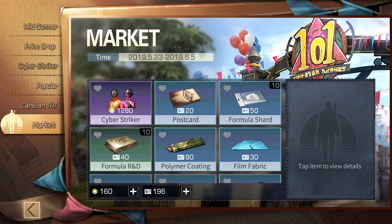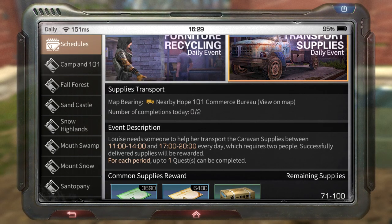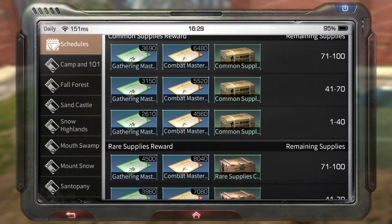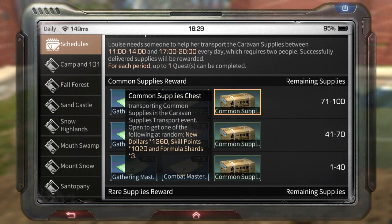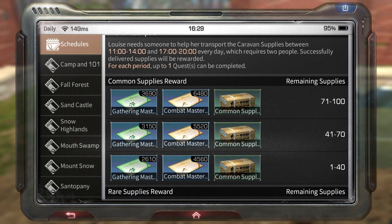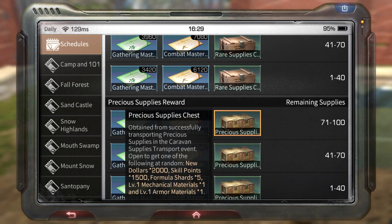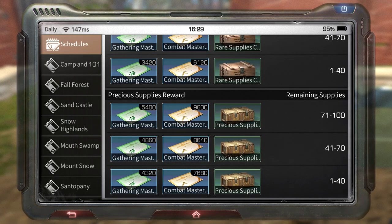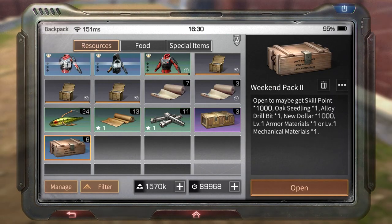Finishing transport supplies is another source. Transport runs from 11 to 14 and 17 to 20 game time — two transports per day, two boxes each. Never do common or rare supplies for mods. Always do the precious difficulty on transport — that's the only one where you can get both mechanical and armor modifications.